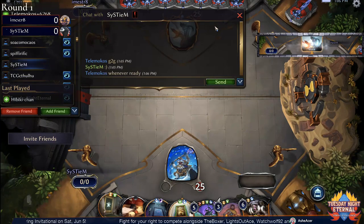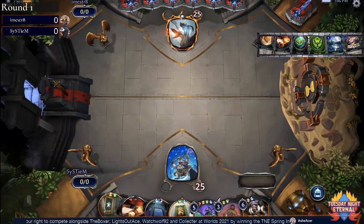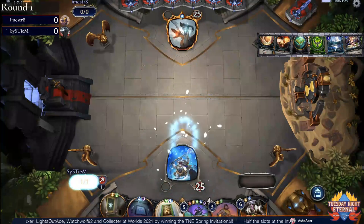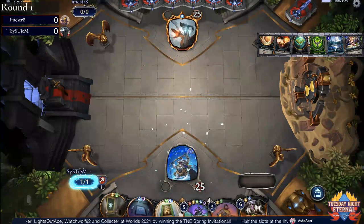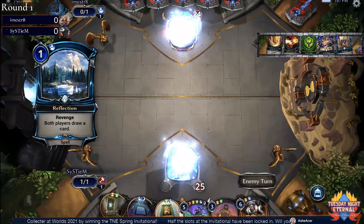Looking at the other side, i'm straight took a mulligan and is keeping a hand of four factions, a Seek Power, and a Reflection — not a great one. The Reflection does get him deeper. When you're the combo deck you're just trying to dig and find your pieces.